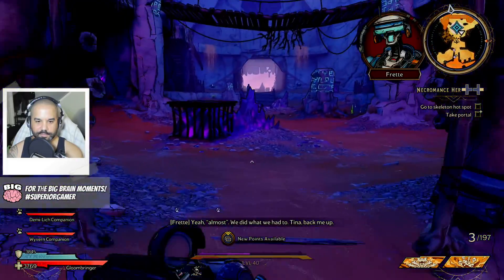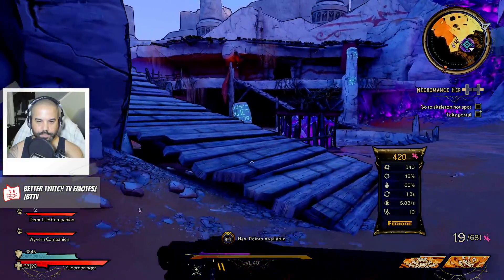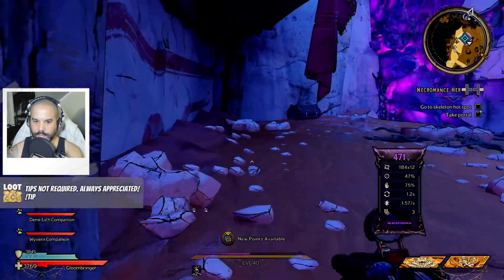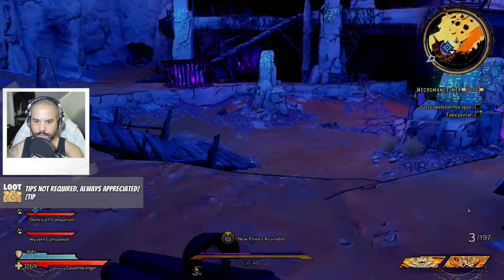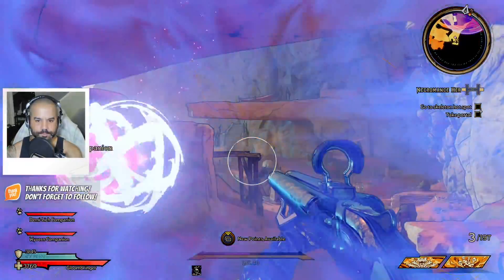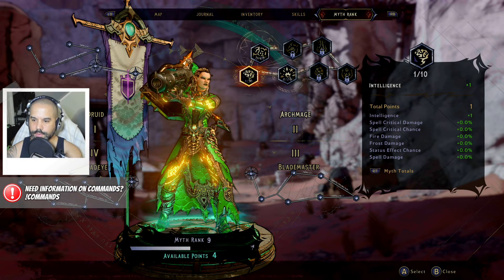We did what we had to do. So I know there's a marble back here and some other rune rooms. Oh no — the portal's here, never mind. Disregard. Send me. Oh, we got myth rank points! Frost damage, spell critical damage, intelligence. Myth totals — oh, we have four points available! Holy shite. Let's go — spell crit. Lightning damage — no, we want this to get into the loot luck.